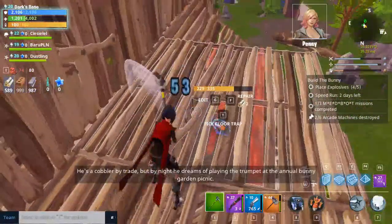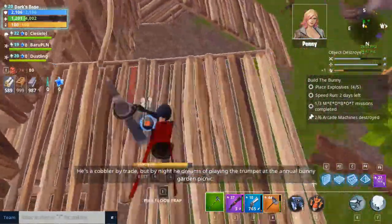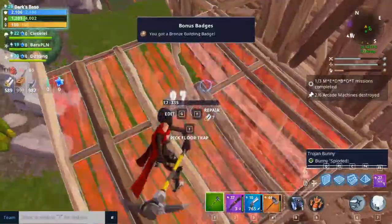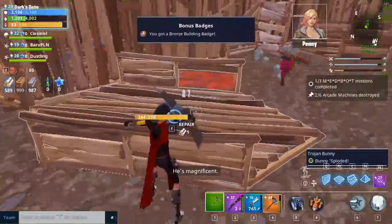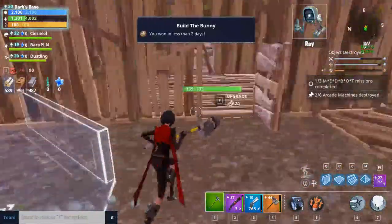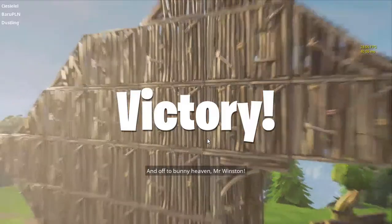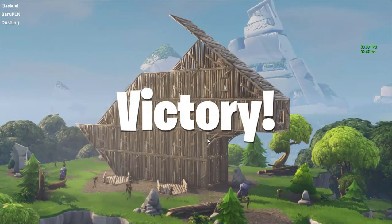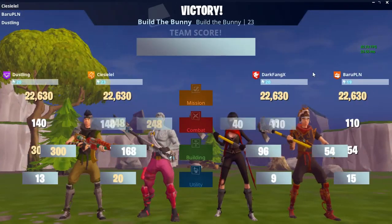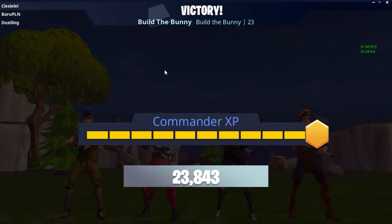I've already named him — Mr. Winston, he's from Copper Station, a cobbler by trade but by night he dreams of playing trumpet at the annual money guard. He's magnificent, and by my math he'll kill everything within a three-mile radius. I forgot I was still recording, but that is how you finish the second quest — it's pretty damn easy.